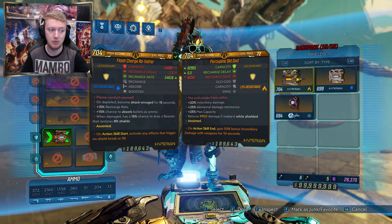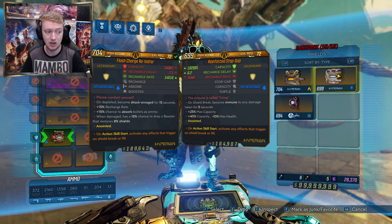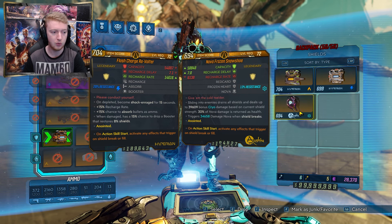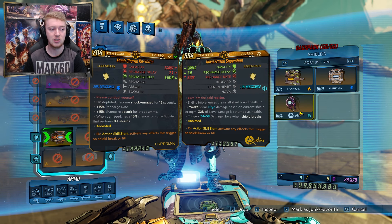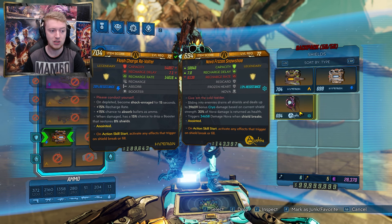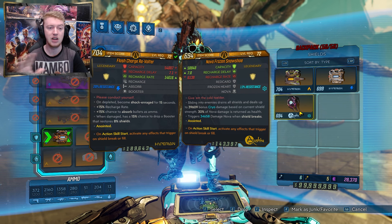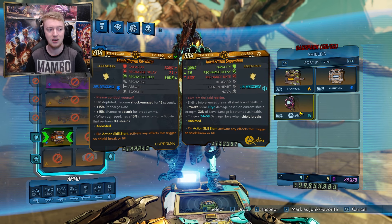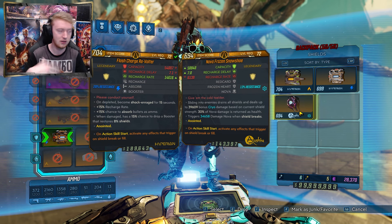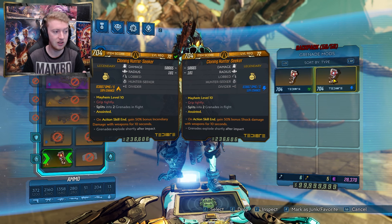If you don't have DLC 6, there are other great shields: the Old God from DLC 2 gives bonus elemental damage and resistance, which is huge. The Stopgap — a base game shield — gives you damage immunity when you're struggling to survive. The Super Soldier from DLC 5 via Arms Race is a DLC-upgraded version of the Stopgap and both work perfectly fine. The Snowshoe from the Melee Takedown, or other nova shields like the Frozen Heart or Nova Burner, are also insane — pretty much every time you hit Fadeaway a cryo or fire nova spreads out from where you are, blowing up everything.